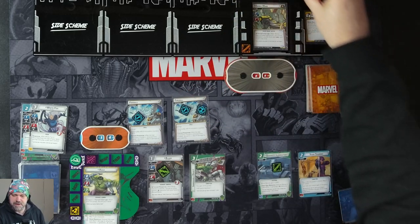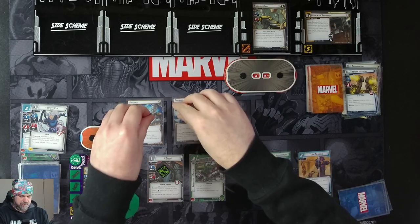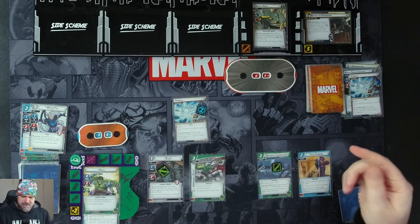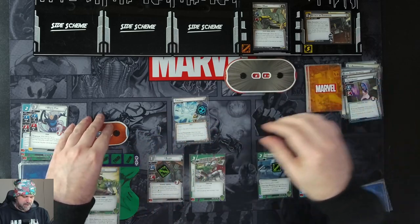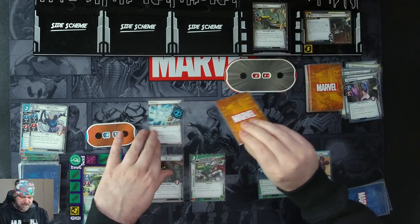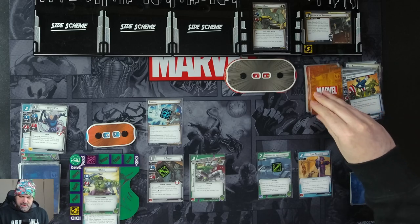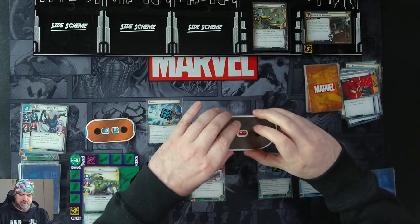Villain fill phase: one threat on the main scheme, pushing us to five out of six. Ebony Moor activates, so we move one counter from each spell. Fireball resolves — deal four damage to Identity. It's not an attack, so we can't retaliate. He's then attacking us for one — we'll take it. One, two, three. We take three and retaliate for one to knock his tough off. We get our encounter card: the villain and each minion engaged with a player attacks you.